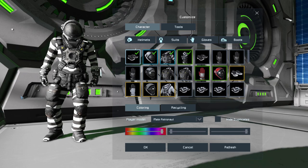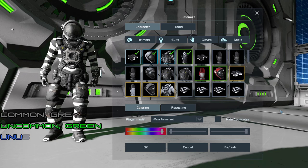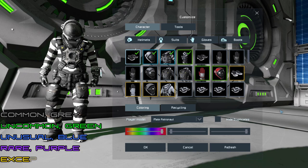When looking at the box for each item, they are marked in different colors. That color indicates different levels of rarity. You'll see gray borders like the badger boots, then green, and gold. To go through the full list: common is gray, uncommon is green, unusual is blue, rare is purple, and exceptional is gold.